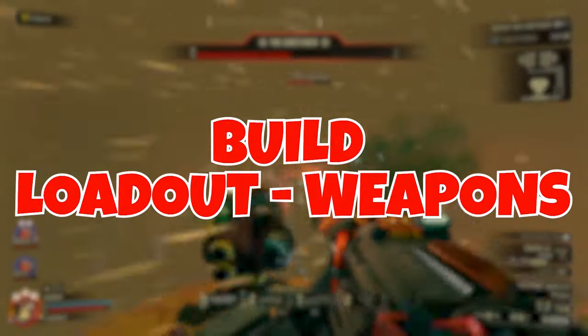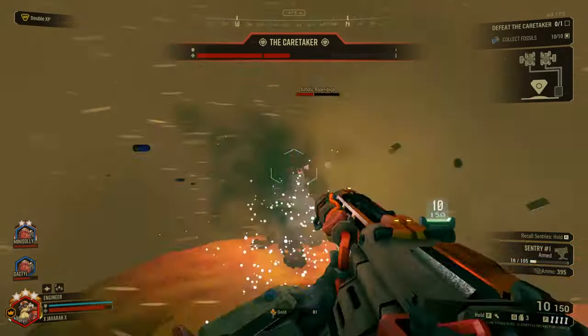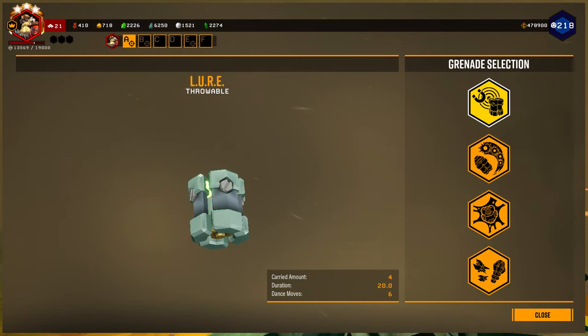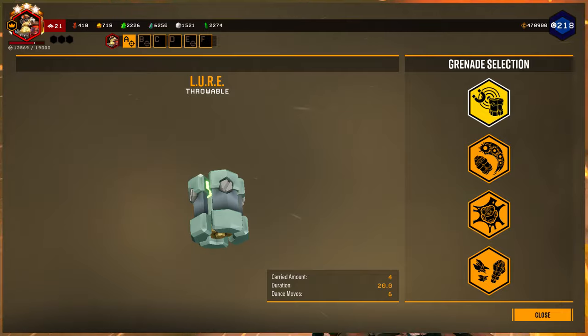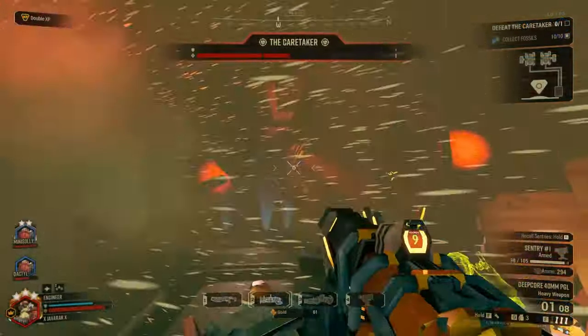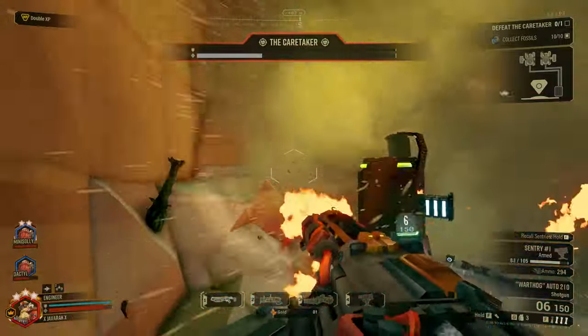Now getting into the core setup for the build with the weapons and equipment, we're going to start with our Throwable Grenade. For this build, I think the one that works the best is the Lore Grenade, since it allows us to corral enemies very well to make the most use out of our turret whip or grenade launcher shots. However, you could use either the Plasma Bursters or Shredder Swarm Grenades for more direct damage as well.